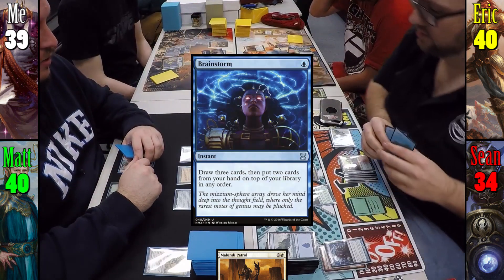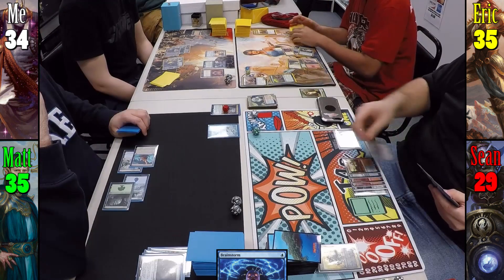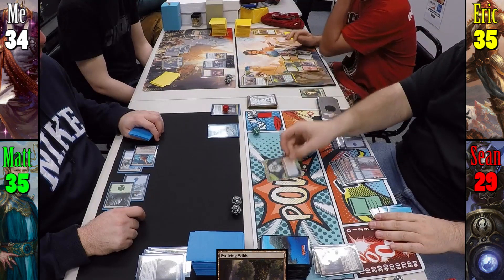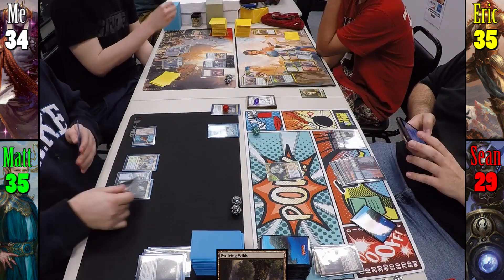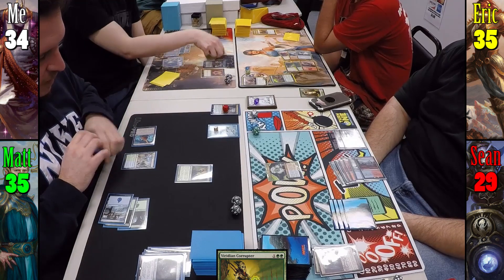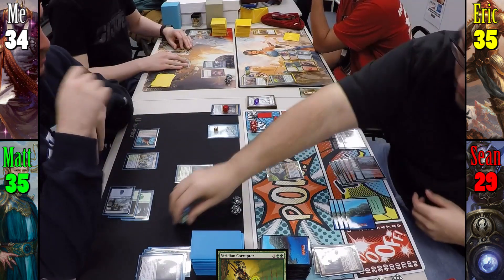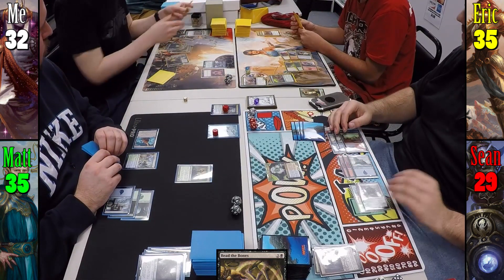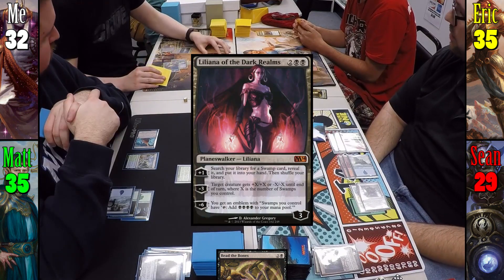Sean responds by casting Brainstorm, which allows Matt to draw a card, but he can't find an answer and the ability resolves. Sean plays Evolving Wilds, cracks it for an Island, and recasts Mizzix. During Matt's upkeep he pays 1 for Mystic Remora, then plays a Forest and casts Viridian Corrupter, blowing up my Lashwrithe. I play a Swamp and cast Read the Bones, taking 2 damage and scrying 2. I activate Cabal Coffers for 6 black mana and cast Liliana of the Dark Realms.